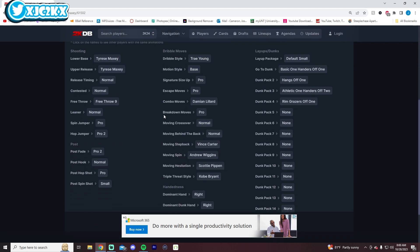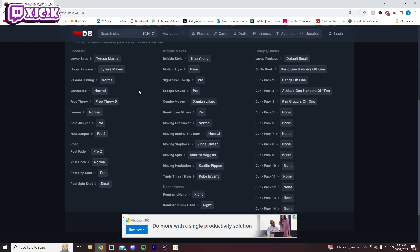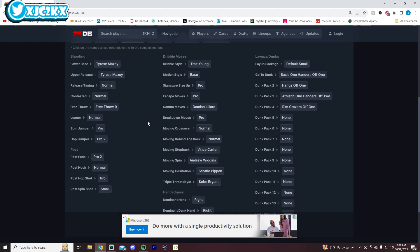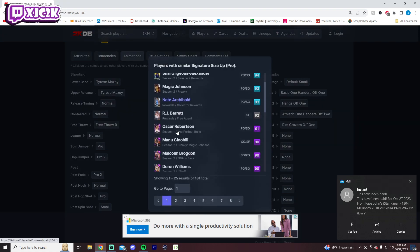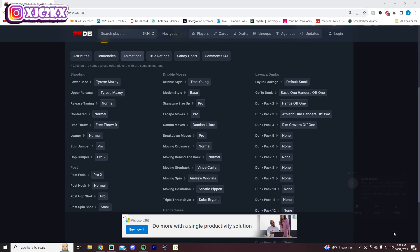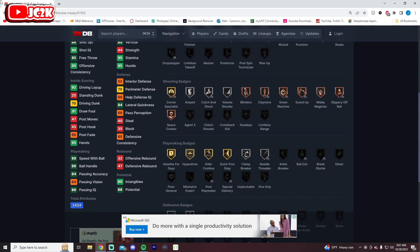Trade dribble style as well, so he's got a good dribble style and his movement should be okay. We'll see what his release looks like this year — the last couple of years Maxey's release has not been very good in My Team. But he looks pretty good on paper. If the movement is solid — I'm honestly not totally sure how normal behind the back is going to look, I don't think that's a great one. Pro size up, SGA size up — I mean, that's fine. I think this is a decent card. He's not amazing, but he turns out to be a fun offensive short point guard. He's not a bad card for a free card.